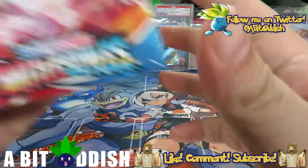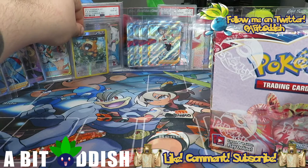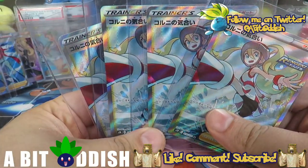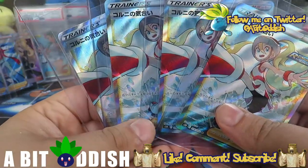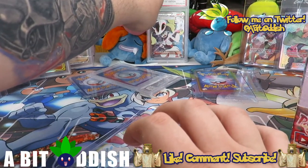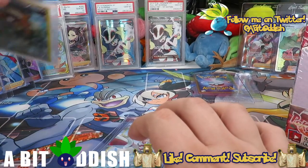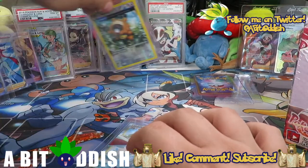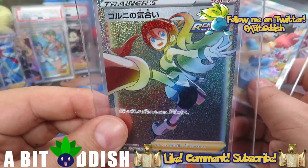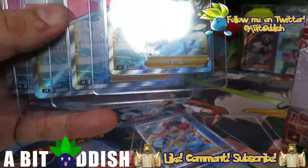I'm still backlogged on those videos, they have to go up because we got some pretty sweet pulls. In case you haven't known or I haven't made it clear — in case you don't follow me on Twitter — there are Timburs and there are Karinas we can pull from Battle Styles. These are obviously Japanese; I did not pull any of these, they were all bought.